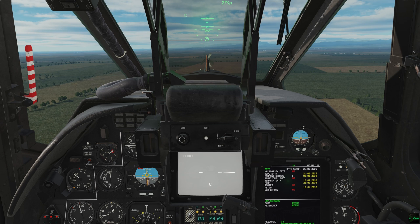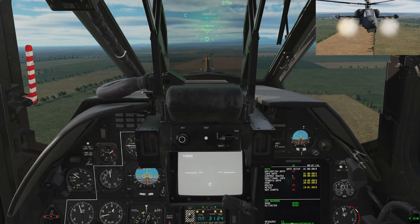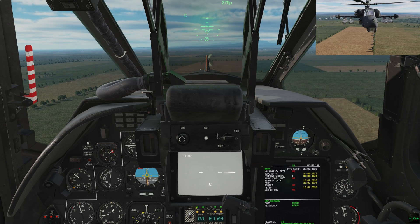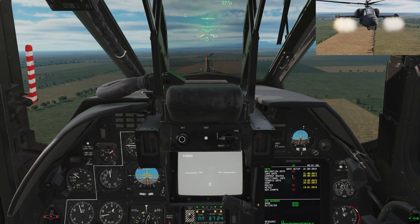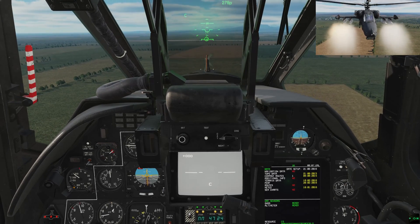Green dot means it's selected and will be eligible to fire from. The inner stations selection selects both inner stations. Finally, all stations selects everything. It only selects a station if it's a weapon and if it still has ammo remaining. Simple.